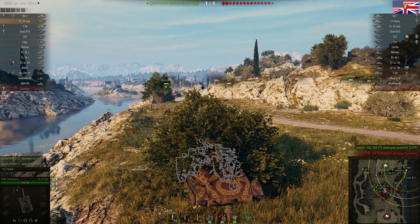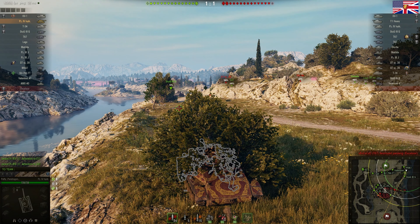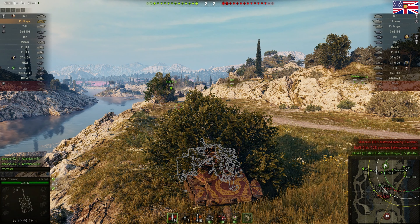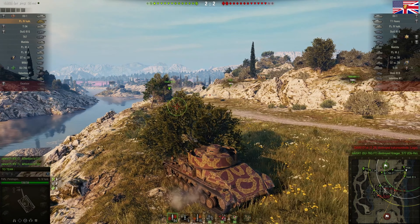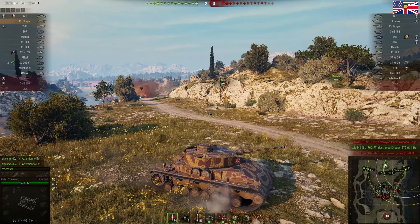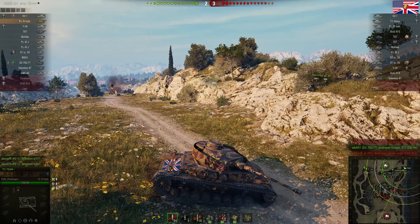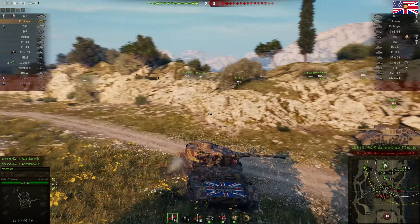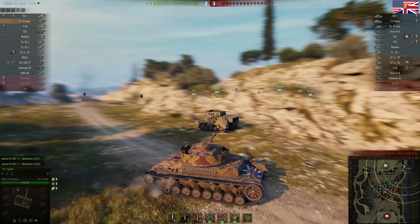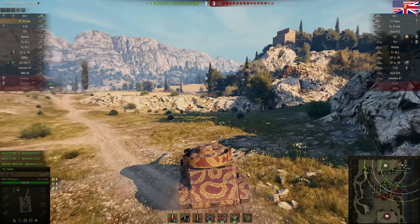We just lost our Excelsior. That T-67 that killed our Excelsior just came back into the scene shortly. He's taken someone — smacking our Stug at the moment. Who shot him? I think it was the T-67 again. Yeah, not good. So I go and hide, try and ambush them as they come round the corner.